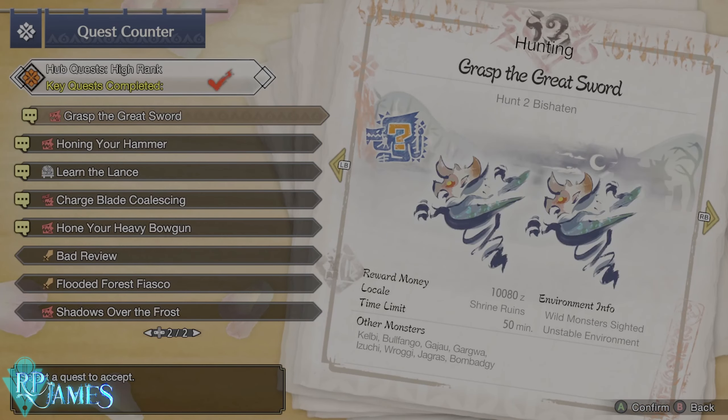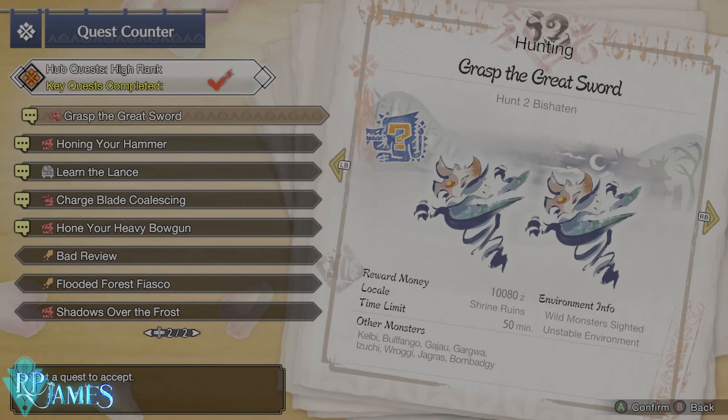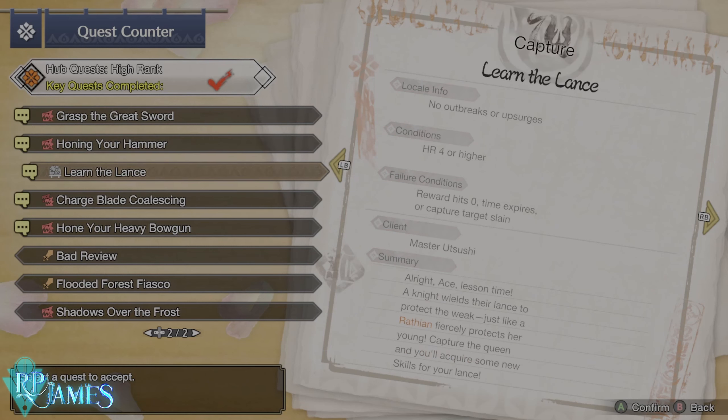So here you have them. This is how you will learn. If you want to have a little bit more information about them, you can press RB or R1 on PlayStation. Basically, this will tell you who is the client. It is very important for you to know who is the client, and sometimes the name of the quest is going to give you a clue about what is happening. For example, this specific hunt is going to allow you to unlock a skill for the greatsword, this one for the hammer, this one for the lance, and so on. Usually, Master Atsushi hunts are going to reward you with either weapons — base weapons that you can later upgrade with his hunts — as well as skills.